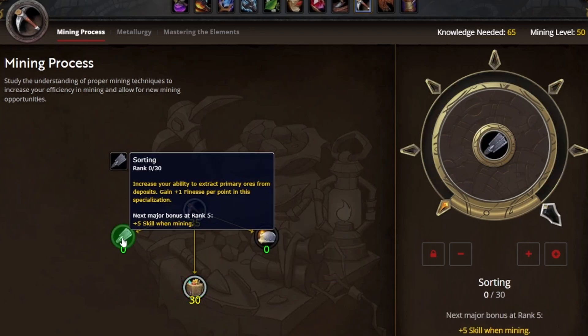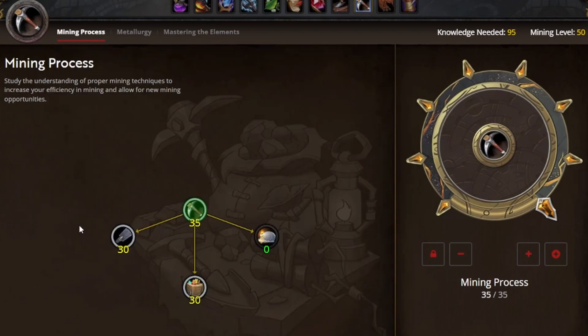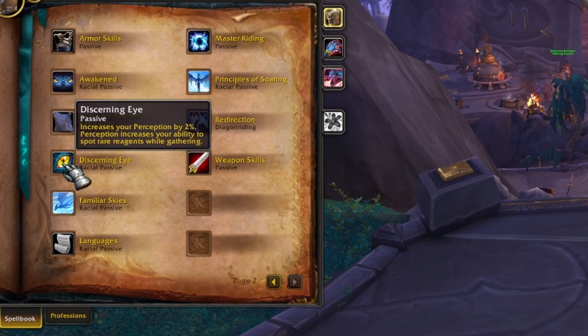Now that we've finished getting all the perception we can out of the mining process, we're going to start picking up our finesse. Finesse is a strong secondary attribute because it lets us extract more ore from our nodes, so we're going to max out sorting for that reason. You get finesse and skill all along the way, and upon reaching the end, your finesse is empowered and gives you even more benefit. This is a great starting point, and the next decisions you make depend on the professions you have. Drakthyrs stand out as a very good gathering alt because of the passive called discerning eye, which increases your perception by 2% — again, perception is a major priority in gathering professions as it helps find rare reagents that are your bottleneck for higher-end crafts.